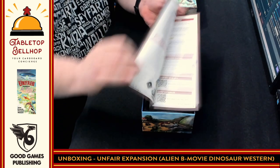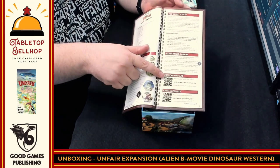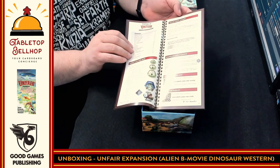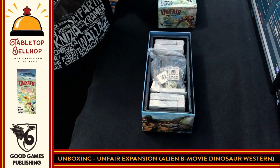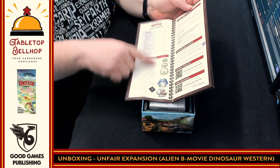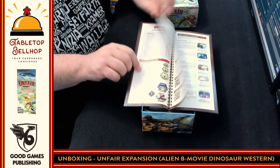It's a tall rulebook, as tall as the box. We've got a couple of QR codes — one for a scoring web app, which is a nice touch, and a card database showing all the cards. There's also a note for first-time players on which decks to use, and it looks like there are some new tokens in this box in addition to cards.